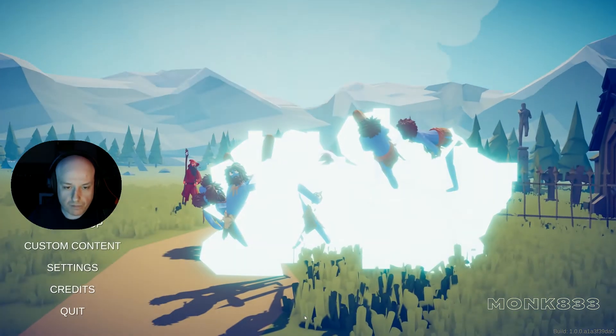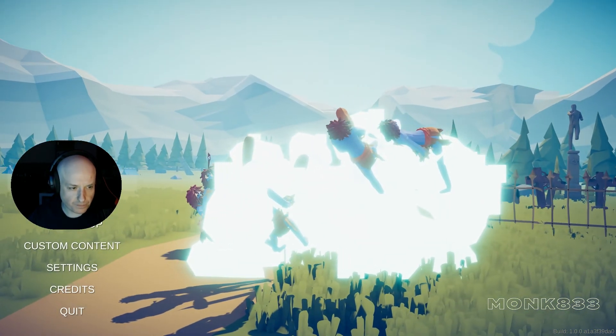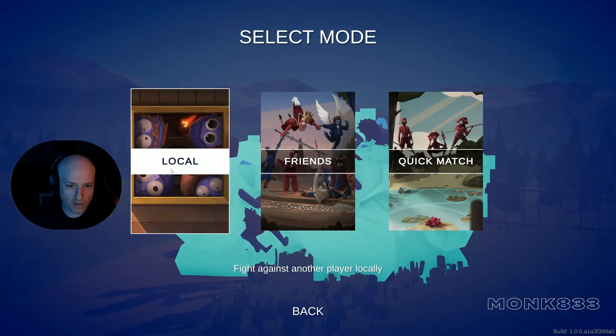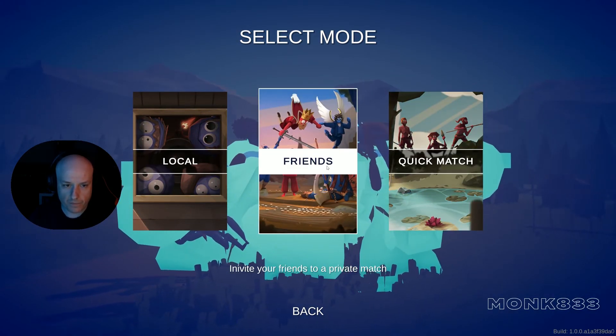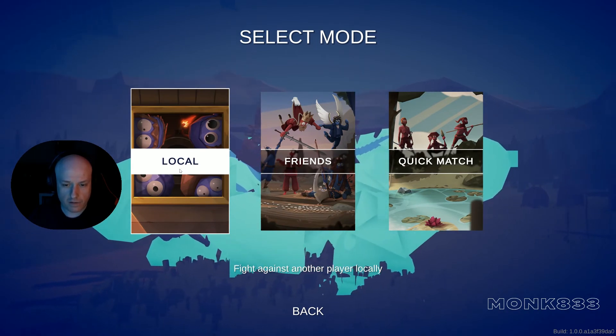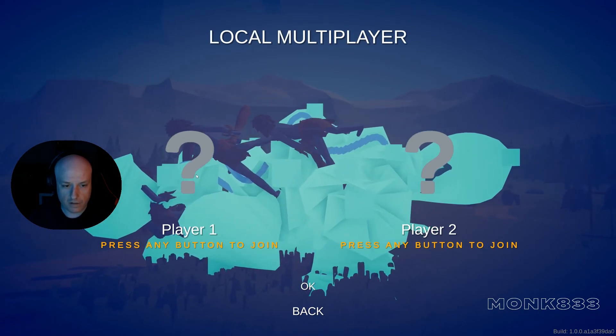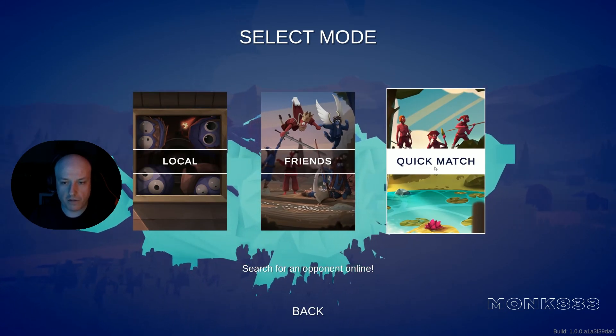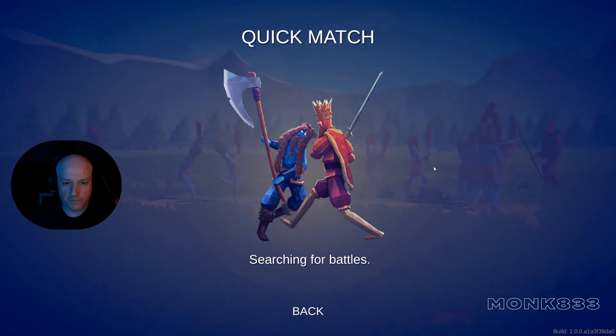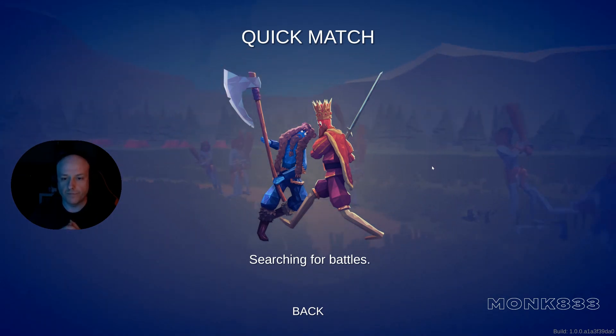I like that. Okay, let's check — local, friends, quick match. Local, locally. Let's check that. So that's no. Quick match — search for opponent online. Yeah, let's check that.